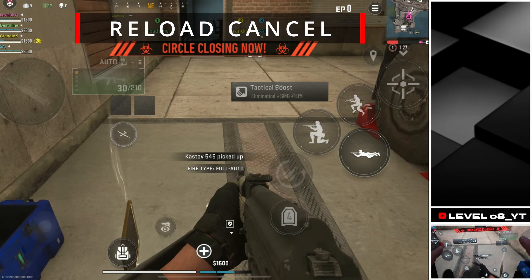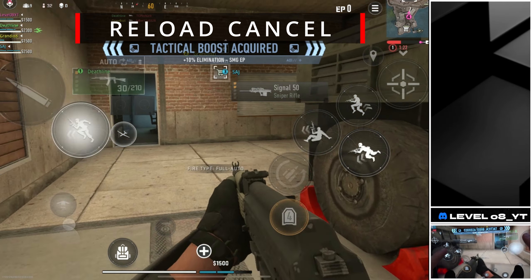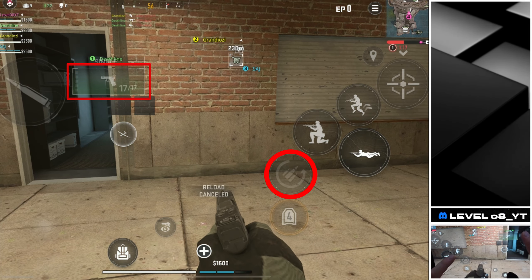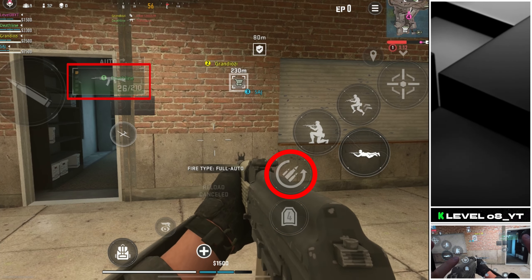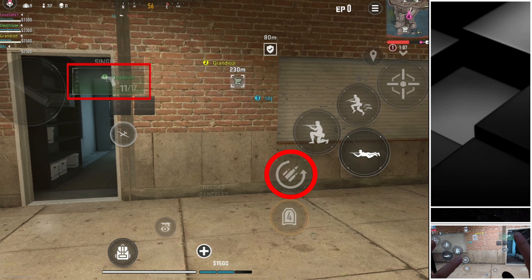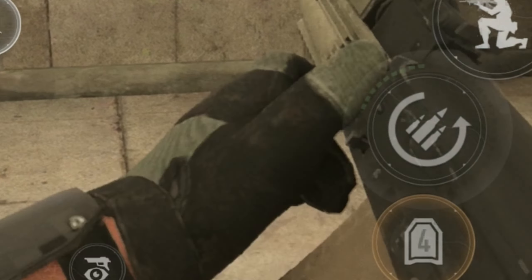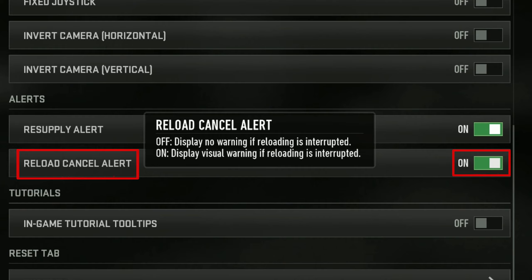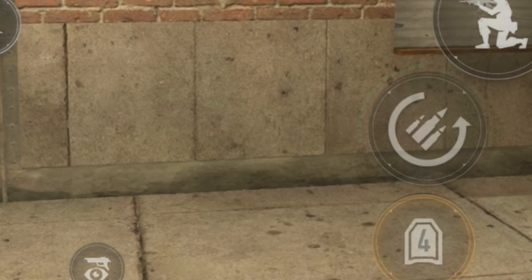Reload Cancel. In Warzone Mobile, Reload Canceling is a technique where players interrupt the weapon's reload animation by simply switching to their secondary weapon. This can be incredibly useful when you are in a fight and don't want to wait for your weapon to finish reloading in order to continue shooting, as those reloading seconds can be deadly. This method allows for quicker combat without waiting for the entire reload animation to complete. If you want to know if your Reload Cancel was performed correctly, enable the Reload Cancel Hint option in the interface and if the move is done correctly, a message saying Reload Canceled will pop up on the screen.